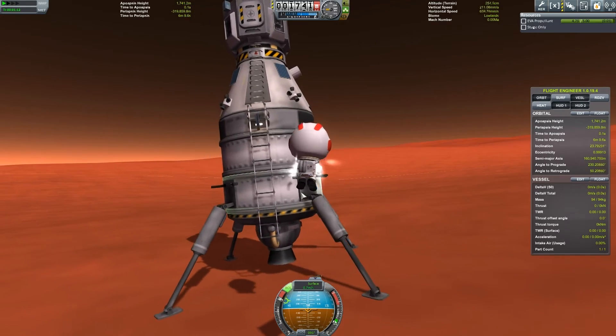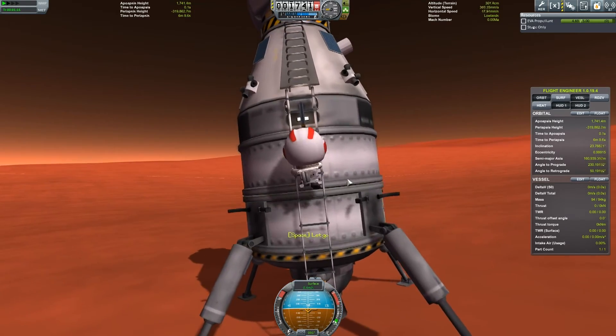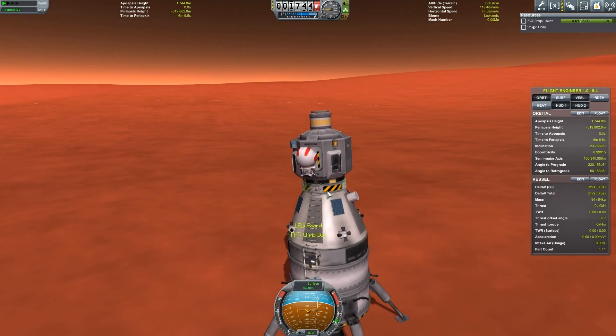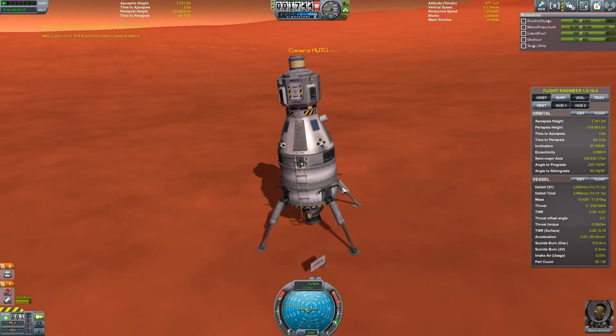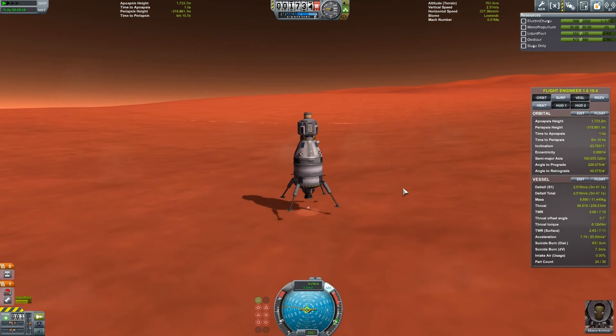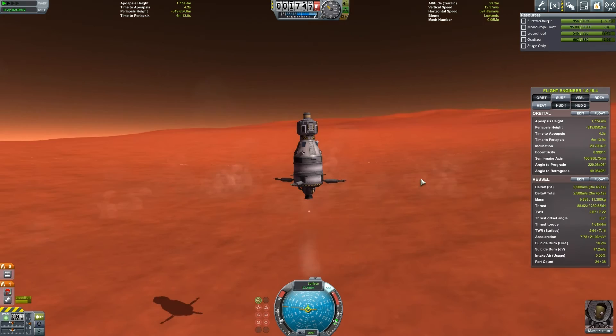Thankfully, the little rocket thrusters propel her high enough to grab onto the ladder. Time to get back into the lander can — well, it's more like a module really. Off we go, back up into space.